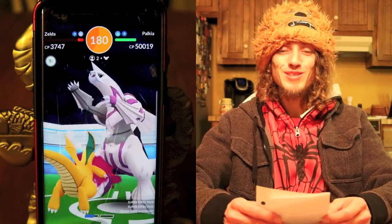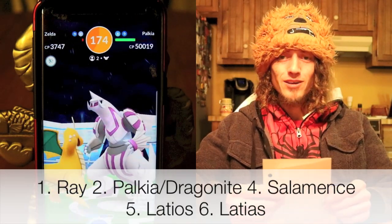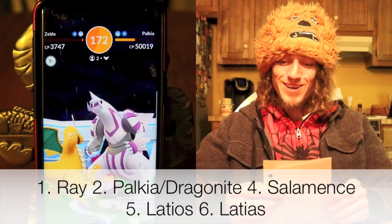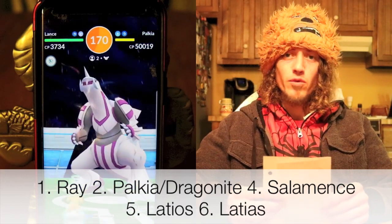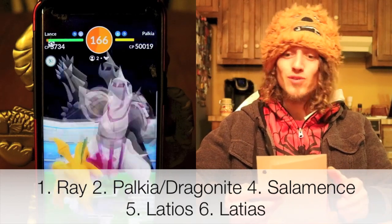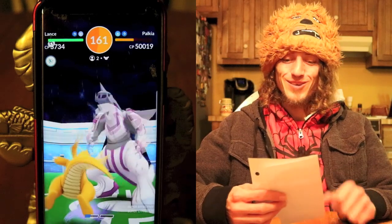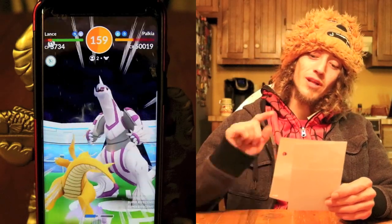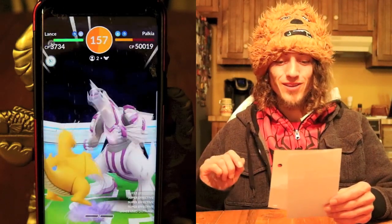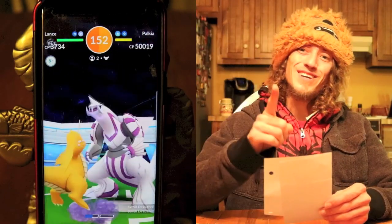If you are fighting a Palkia with Hydro Pump or Fire Blast, you should use Rayquaza with Dragon Tail and Outrage, followed by Palkia with Dragon Tail and Draco Meteor. We also have Dragonite with Dragon Tail and Outrage or Dragon Claw — Draco Meteor works too. You could also use Latios with Dragon Breath and Dragon Claw, as well as Salamence with Dragon Tail and Draco Meteor.